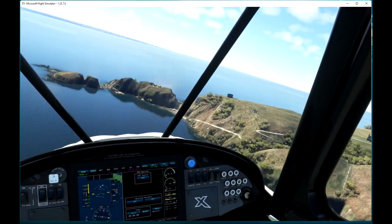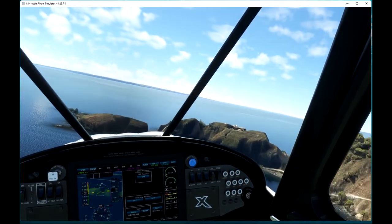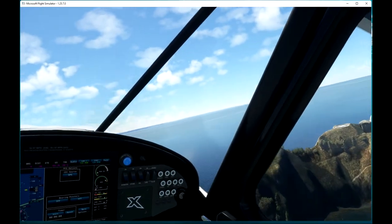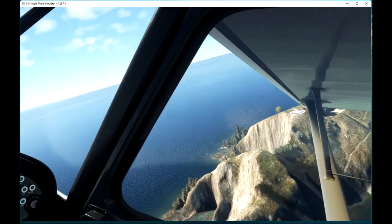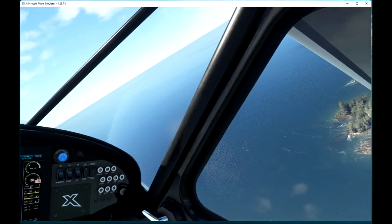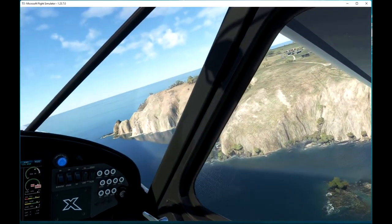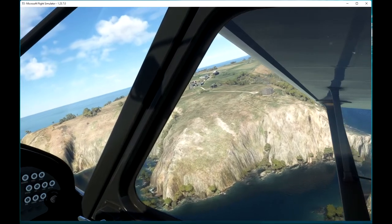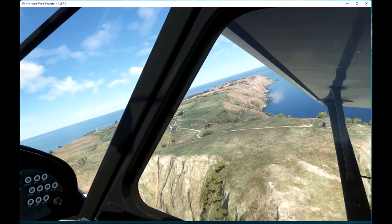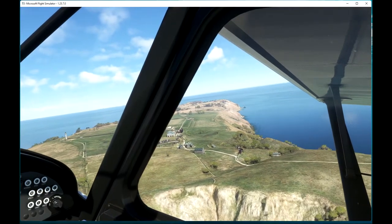Now we'll just drop down and have a look at it. There's the jetty - underwater, as they often are in Microsoft Flight Simulator. And those isolated buildings with a helicopter pad on the top. I'll take a closer look at that lighthouse. Looks like a rather tall building for what's really there, but never mind. It's a pretty good representation of the island, I think.